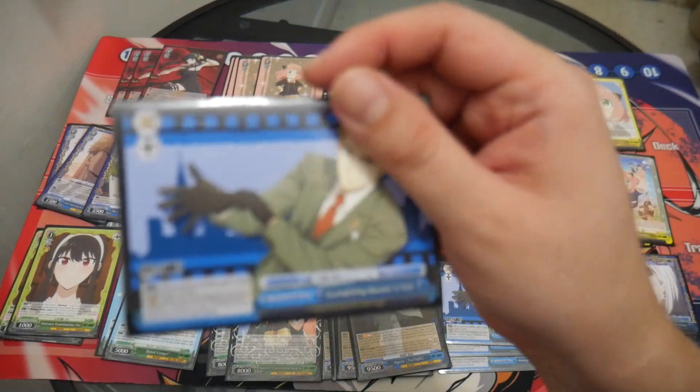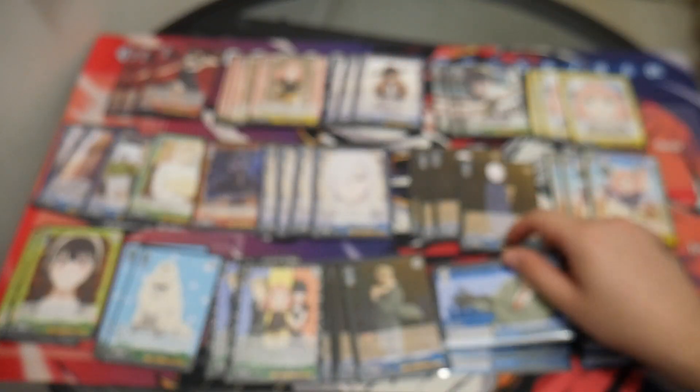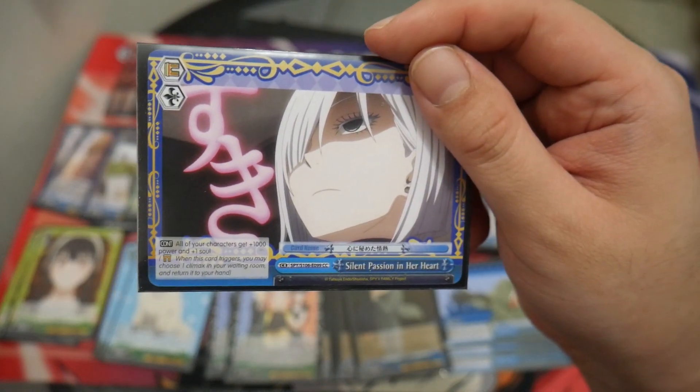I'm running four copies of Accomplishing Missions in Style, which is the finisher climax combo. And I'm running four copies of Silent Passion in Your Heart, which is the level 1 combo.